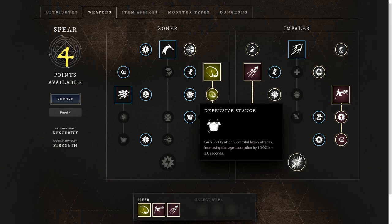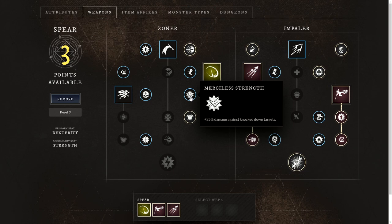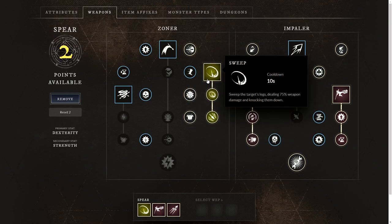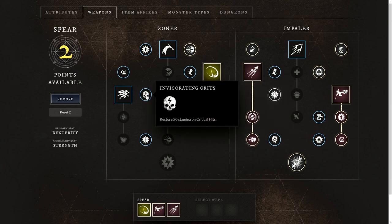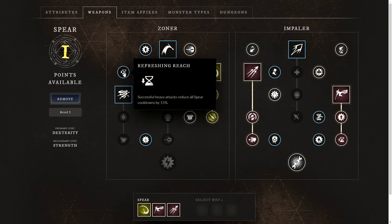We'll take Defensive Stance, gaining fortify after successful heavy attacks increasing damage absorption by 15% for 2 seconds — really useful in PvP. We'll also take Merciless Strength for 25% damage against knocked-down targets, which stacks well with Sweep into that downward stab. Invigorating Grit restores 20 stamina on critical hits, which is really useful since you need that stamina in PvP. And lastly, Refreshing Reach reduces all spear cooldowns by 15% on successful heavy attacks, so you can use your abilities more often.